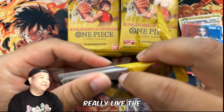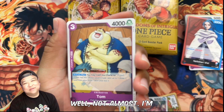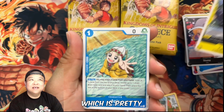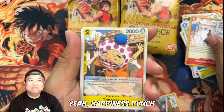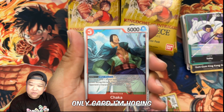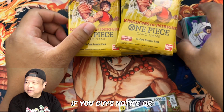I just really like the nostalgia effect when I open these because I'm almost caught up — I'm on episode 940 and I recognize everybody. I don't know her... yeah I do know her, she's the happiness punch. Don't want to give spoilers. The only card I'm really hoping to get is Rebecca — can we get Rebecca?